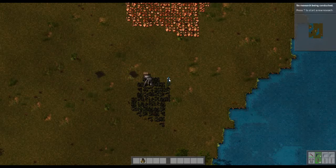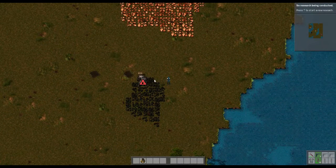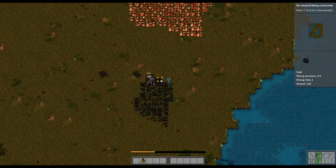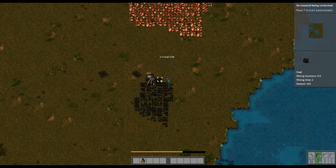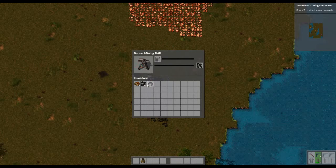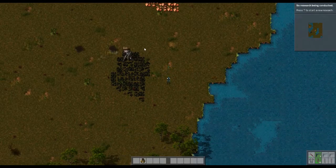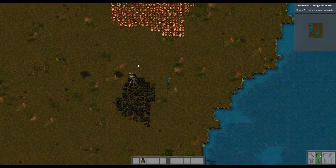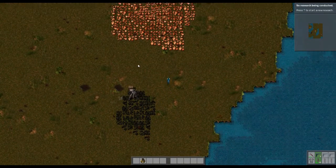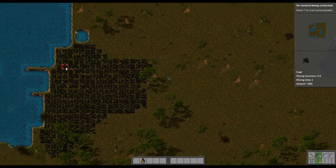I played around with the options — it's much faster now. I just had to set it to low frame rate and it seems better. We've got a bunch of coal, we'll put it in the burner mining drill and it's mining and creating coal for us. So in the first episode, less than five minutes in, we've automated coal production.